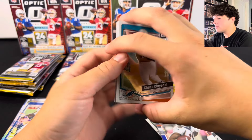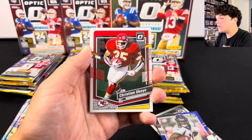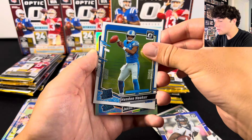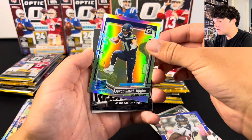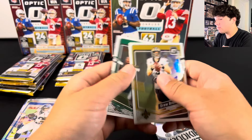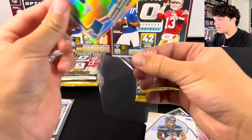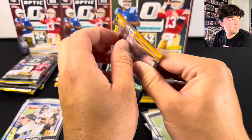We have a holo here and it looks like an insert. I do like that you get more rated rookies from each pack with the Mega Box. There we go — Jackson Smith-Njigba on the holo, and another JSN. So we are off to a pretty great start, not even halfway through the products. The Aiden O'Connell holo is around $8, so I was about $2 off what I thought.